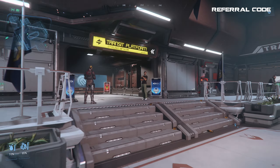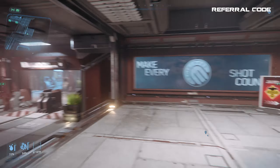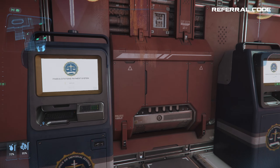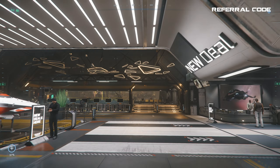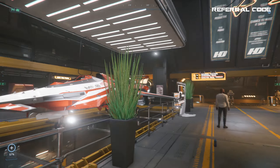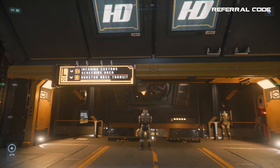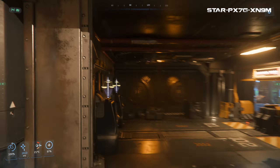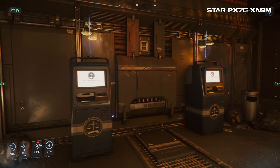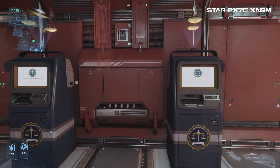For the other two planetary landing zones, Loreville on Hurston or Area 18 on ArcCorp, you will need to go into the spaceport after leaving your ship and make your way near the customs terminals, shortly before entering those scanners. Interesting lore tidbit: the company that makes those scanners is the same that created our character augmenting system — the character creator feature — BioticCorp. The terminals will look like this on Loreville and like this on Area 18.